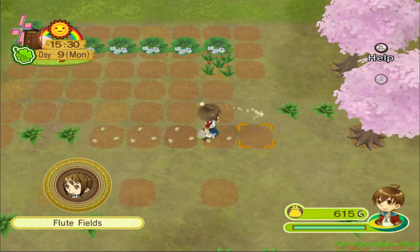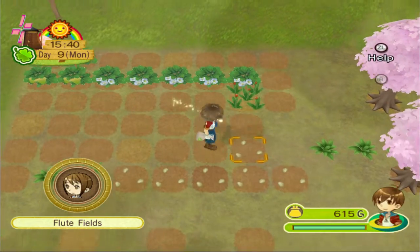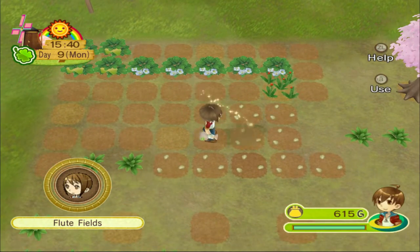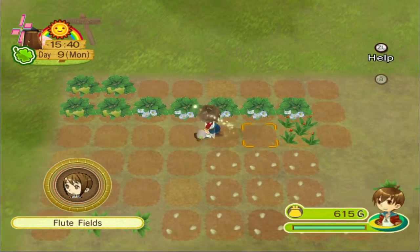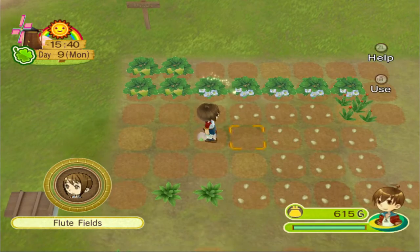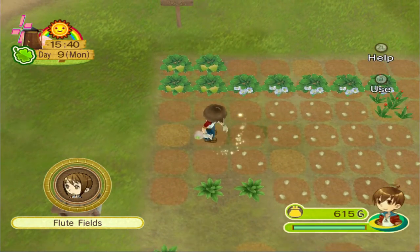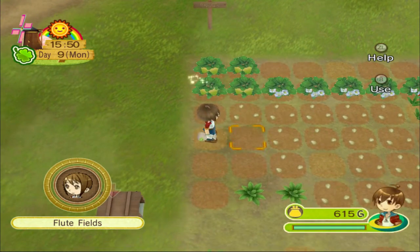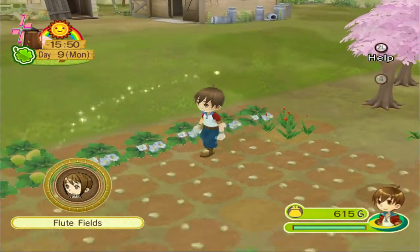We're going to plant all of our lettuce seeds here. I am purposely avoiding these lighter colored areas because, as you can see, the tulips there weren't even ready — even though they were all planted at the same time. It was because of the soil quality. And these are actually strawberry plants, not potatoes.